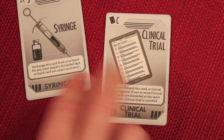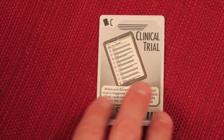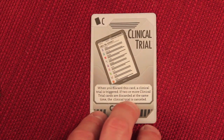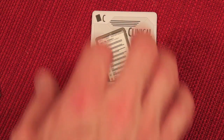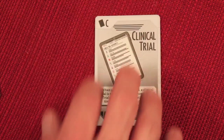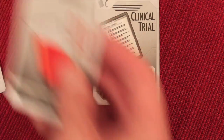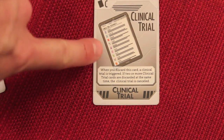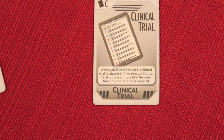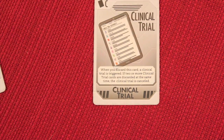The clinical trial cards activate when discarded — they go face-up, and you declare a clinical trial. You then choose to draw a card from your own workstation, the player to your left, or the player to your right, and everybody gets to do the same thing. If you decide to take from the player to your left, everybody takes a card from the workstation to their left. They cannot grab another clinical trial during this. Cards taken go into your hand, not back into your workstation.